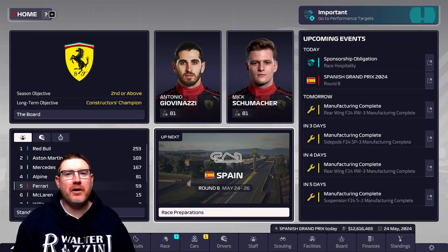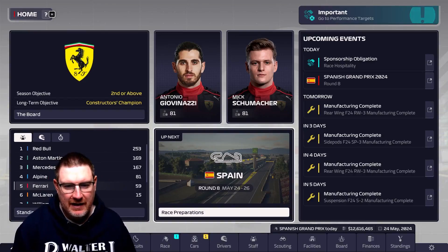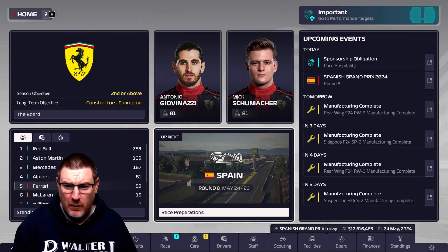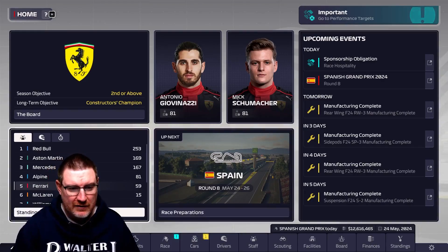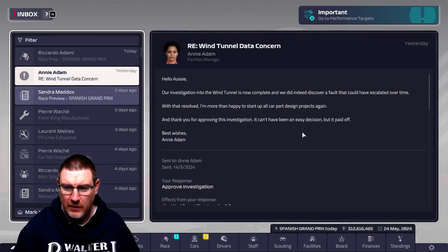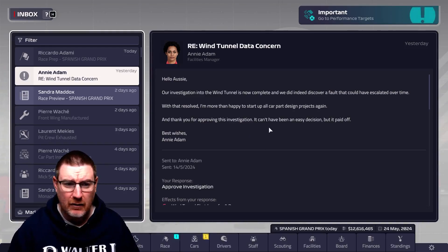Hi guys, I'm Ozzy Villain, and welcome back to Forza Ferrari. It is the Spanish Grand Prix today, a track that is known to really test out the aerodynamics of the car, so we're bound to do well, aren't we? Now, one or two things to catch you up on. The wind tunnel data concern that we had has been resolved, and amazingly, it didn't cost us any money — nothing extra that I've been informed of anyway. So that's good. That could have been a lot worse, I suppose.